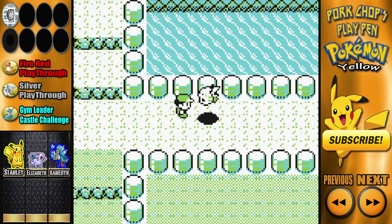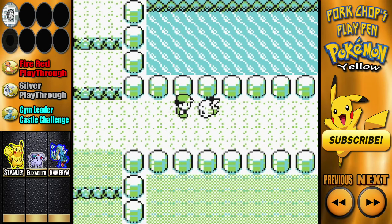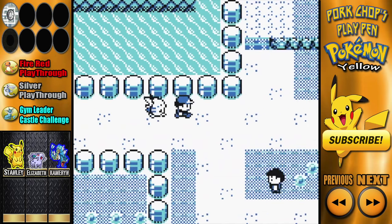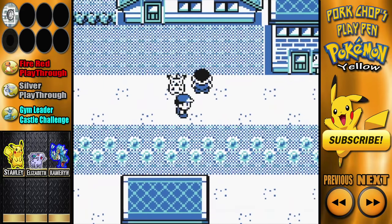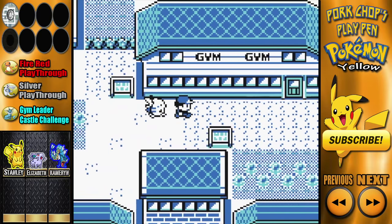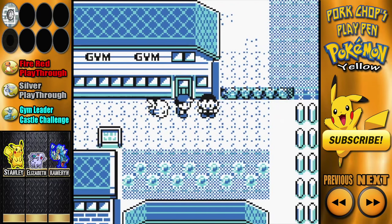You know what, we're gonna get a gym battle going. Pikachu, you wanna do a gym battle? Pikachu's all up for it — we got this, Pikachu, you and I! I'm gonna go heal up my Pokemon real quick and we'll do the gym battle. I love that all of my Pokemon are at level 21 already.